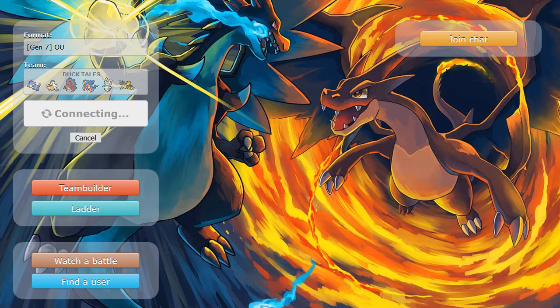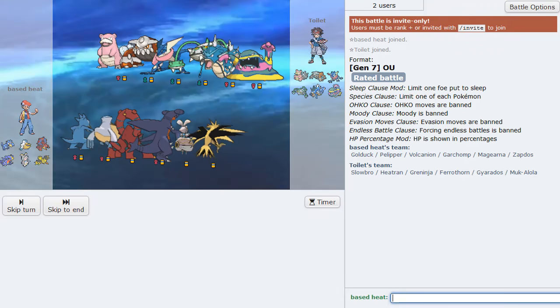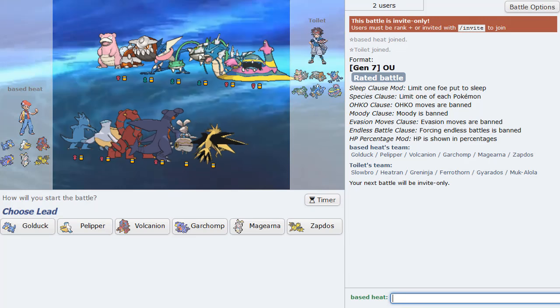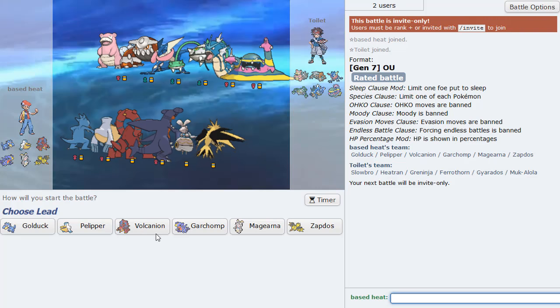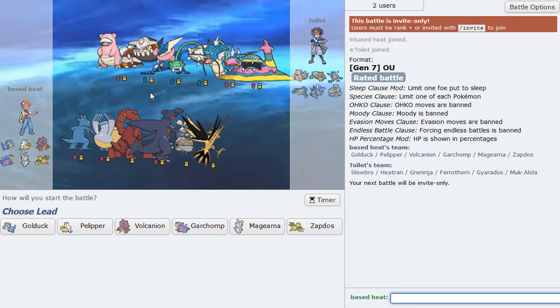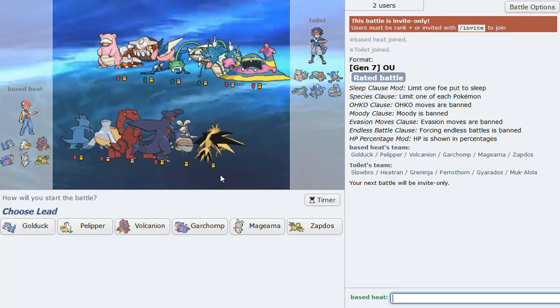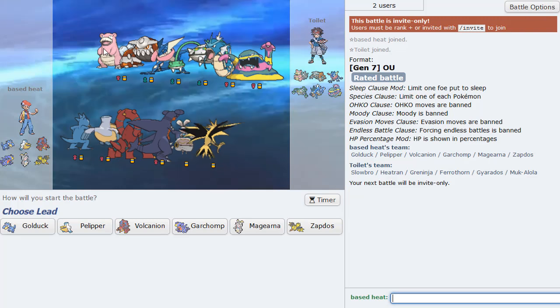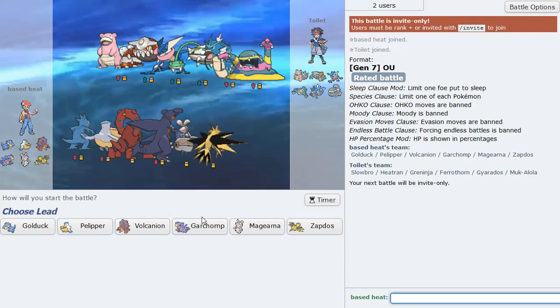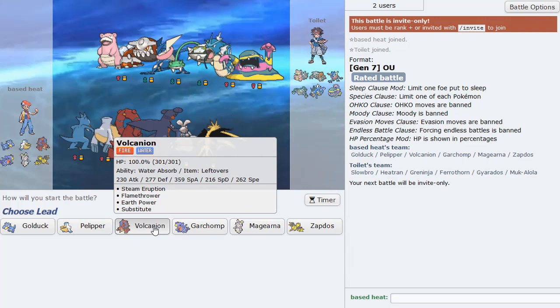Let's grab another game. Golduck just came through — I called a miss. That's the power of the duck right there. After that miss, I'm feeling pretty good. We are out here hacking our opponents left and right. This guy has Ferrothorn, Gyarados, and stuff — looks to be a bit threatening. And Slowbro. I don't know if we can win this one actually, but we will sure try.